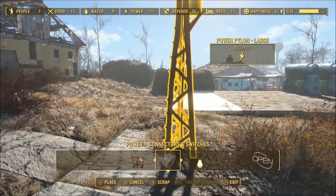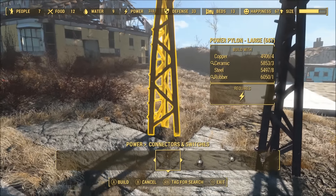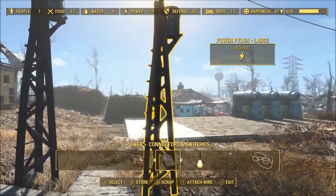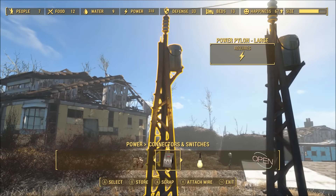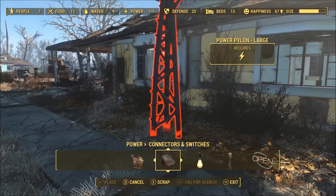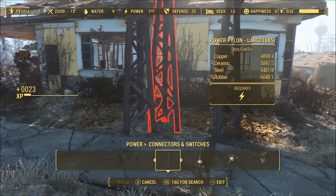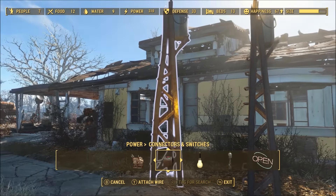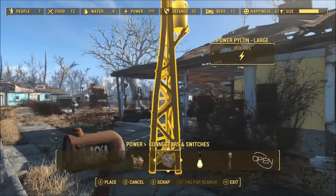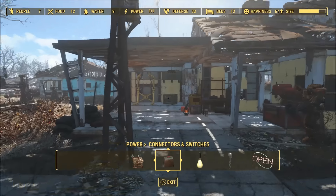Bethesda has also added garden plots, which allow you to plant crops on virtually any surface. This is useful if you're trying to build a settlement near the Brotherhood compound at the Boston airport. It's also worth mentioning that you can build some additional new traps, like floor spikes and revolving saw blades, which you might have seen in the Wasteland Workshop trailer.